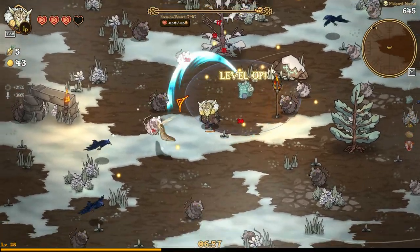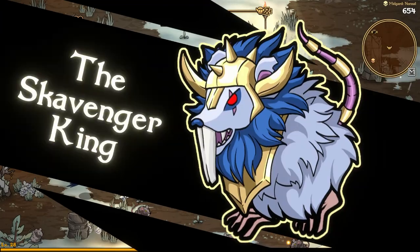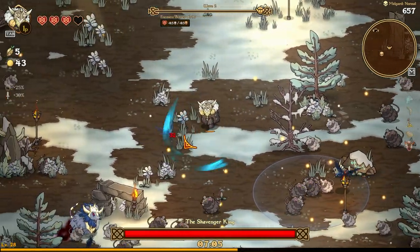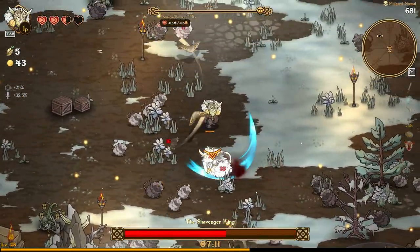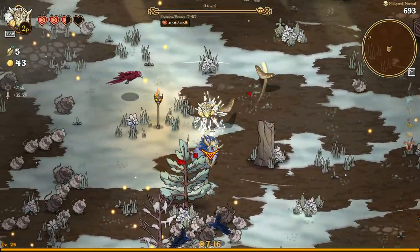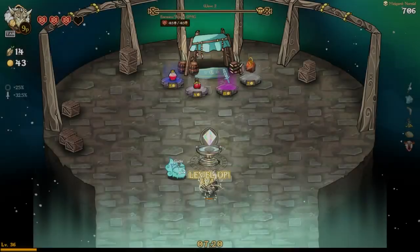Here comes our first boss of wave two: the Scavenger King. He has some attacks you need to dodge — I forgot you can press Space to dodge. But the king falls and so do all his subjects.